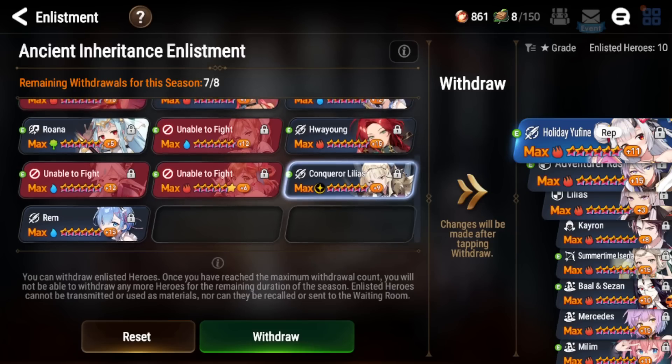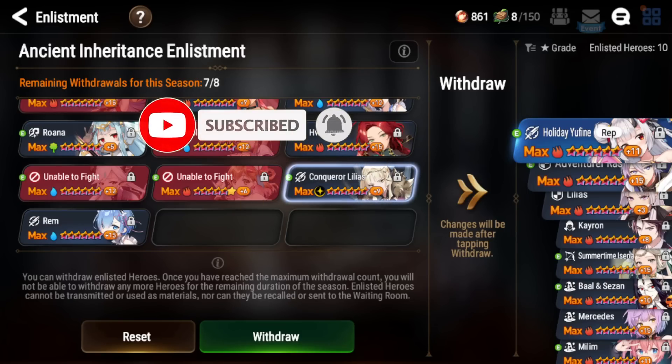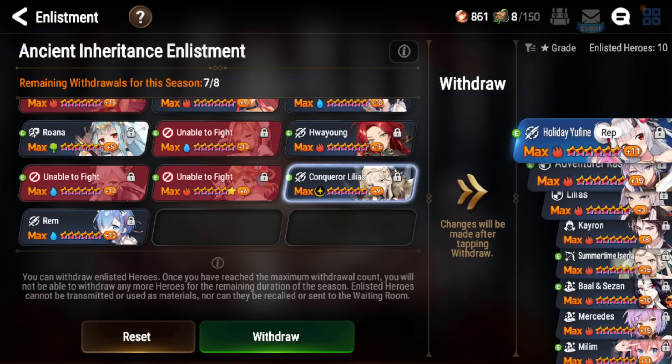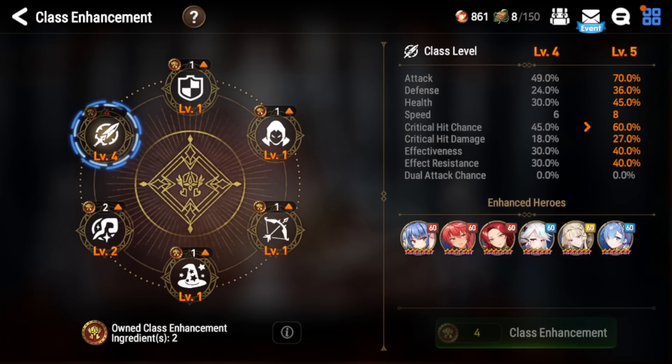You want to make sure you choose the right units and have a strategy going in. Looking at my units, I have all warriors and soul weavers. You're definitely going to want a soul weaver for healing. I think the best class to stack is warriors — they're very tanky, have a lot of self-sustain, and are just very powerful in Ancient Inheritance. Secondary to warriors would be thieves, rangers, and mages. Stack warriors and soul weavers, level them to max level, and you'll be in a great position.